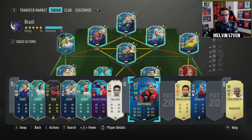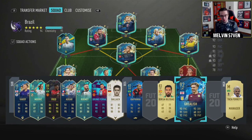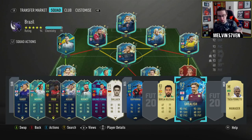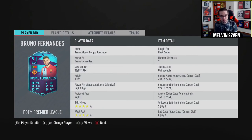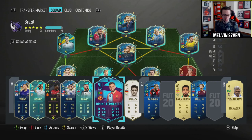Rafinha is probably going to be a card like Jack Grealish where I'm excited to get him and think he's going to be class, but then he turns out to be pretty disappointing - that Grealish card is not very good and I didn't enjoy him very much. I'll probably use him during summer heat if there are any SBCs. My favorite card before Neymar was definitely Bruno Fernandes, and I'm really hoping they give him an upgrade during summer heat so he can compete with Team of the Season level players because he's just perfect for this game.